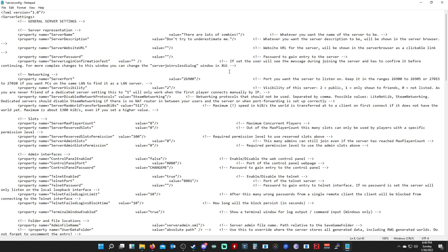Your server port is 26900 by default — I'd recommend keeping it default, though you can change it if you want. In order to make this server public, you have to go through your modem/router or internet service provider and open up those ports. This port needs to be set up as UDP for both inbound and outbound traffic.